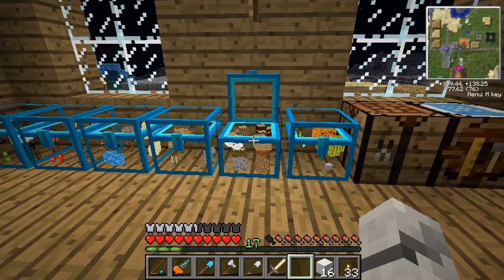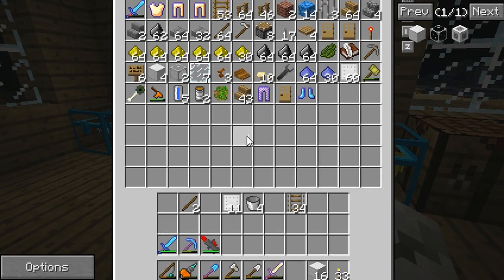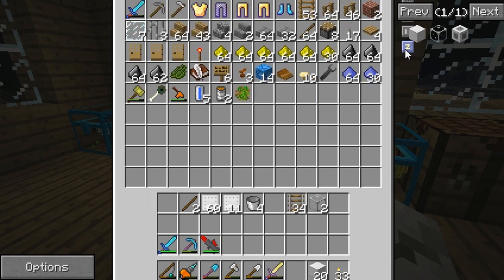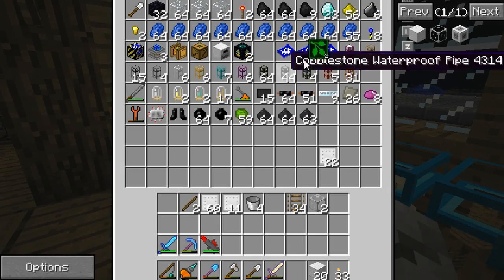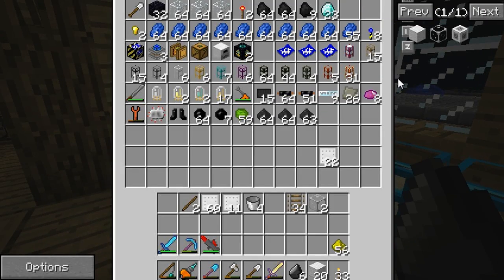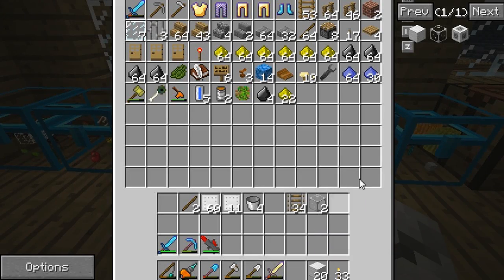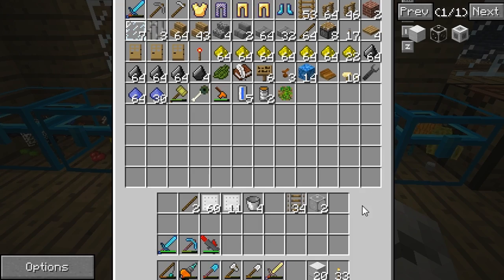Have we got any gauges left? We've got two of them, and some more iron tank walls - two of these. We've got loads of plates. Can never have too many I guess, and that annoys me - that can get out of there. I keep forgetting to remove these.